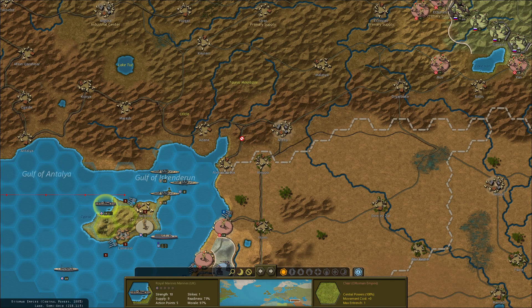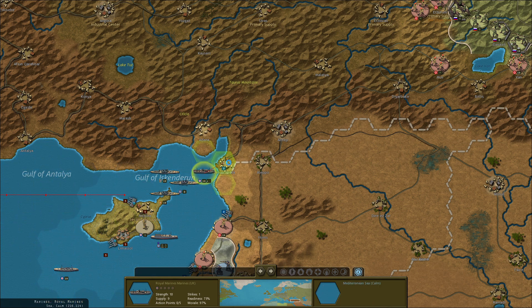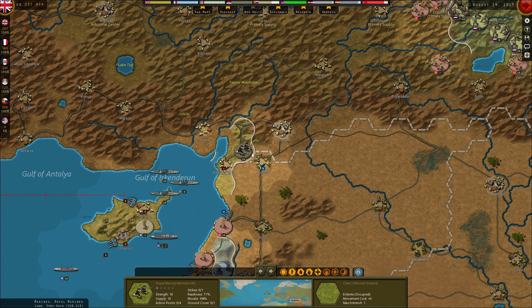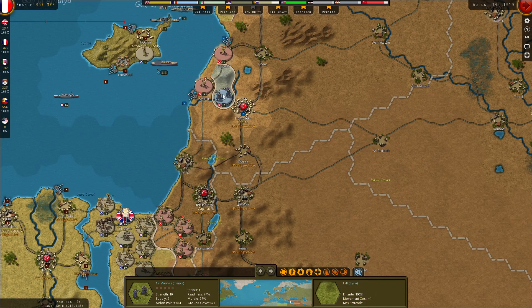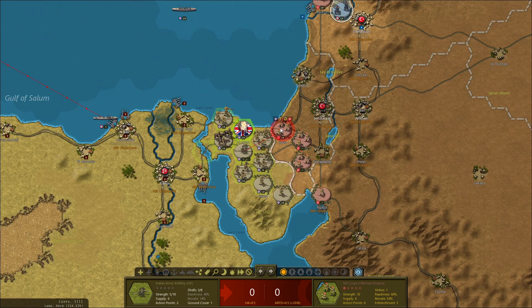Here we could move on. What's Aleppo and untapped? Let's see — we have the artillery to do some real damage here.